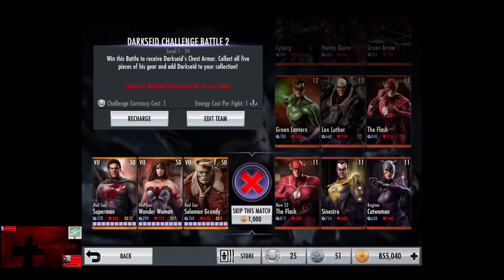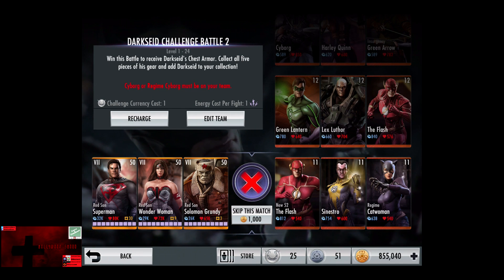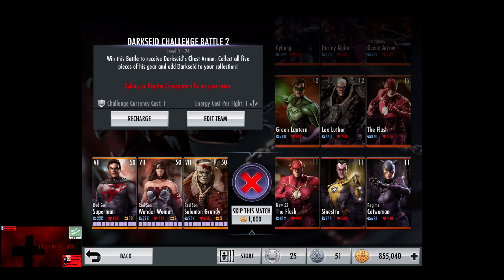In the second challenge, Cyborg or Regime Cyborg must be on your team. Cards start off at level 11 and go up to level 22.